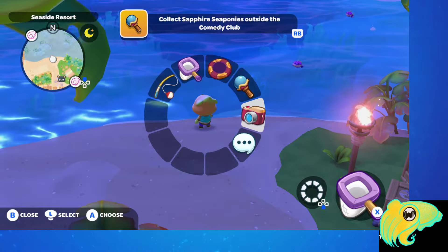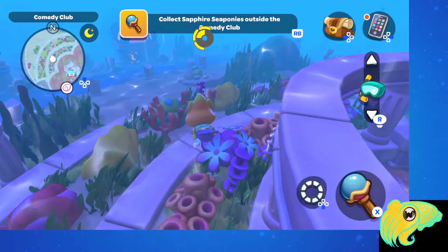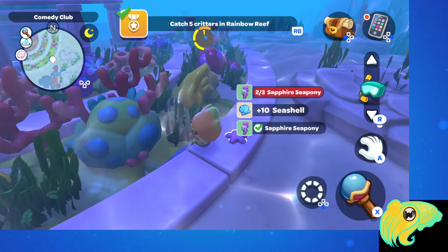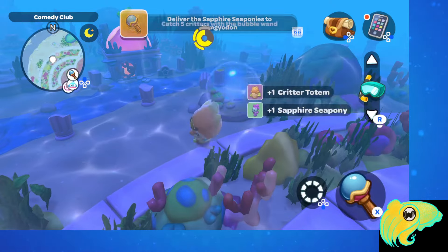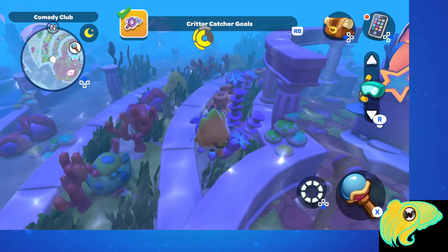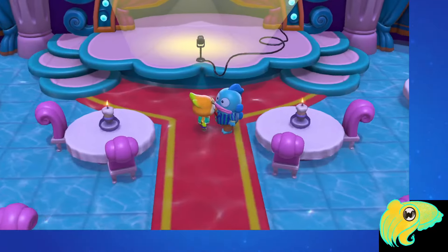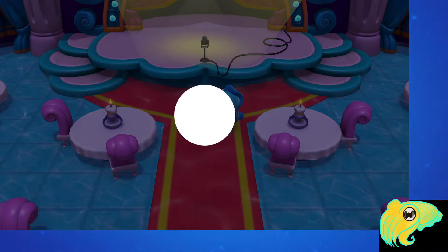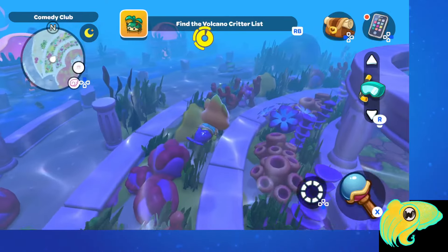Now when you're swimming, you can use the Bubble Wand to catch critters — and that's the first thing you need to do because the quest is not over. You need to catch those Sapphire Sea Ponies. There's typically one spawn to the left and one spawn to the right of the Comedy Club. Once you have the three Sea Ponies and the quest acknowledges it, go back inside and talk to Hangudon. You'll gift him the Sea Ponies, and that will officially complete the quest. Now you have your very own Bubble Wand and you can swim around catching all the critters that you see.